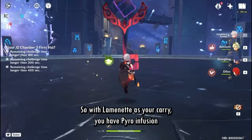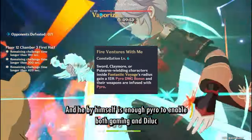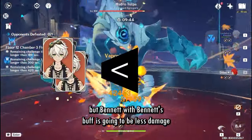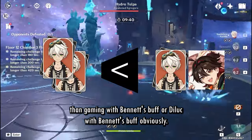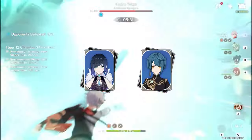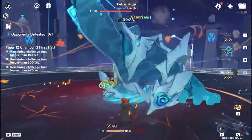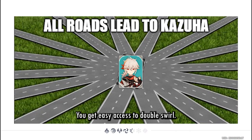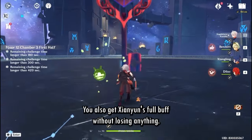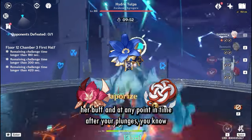I'll present to you: plunge carry Bennett — I would like to call him Flamethrower. With Flamethrower as your carry, you have Pyro infusion with C6, so you can Vape your plunges. By himself, he gives enough Pyro to enable both Gaming and Diluc to get their Pyro reactions — and obviously he can also do it for himself. Bennett with Bennett's buff is going to be less damage than Gaming or Diluc with Bennett's buff obviously, but you now have an extra party slot. You can put in Yelan or Xingqiu for more off-field damage and hydro application, or — hear me out — you can put Kazuha in there. Now you have Kazuha's grouping, easy access to double swirl, Kazuha's buff, and his personal damage.